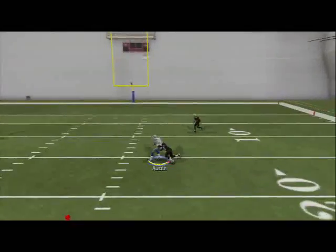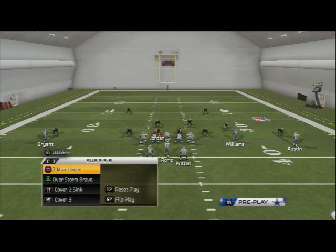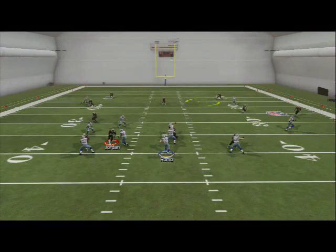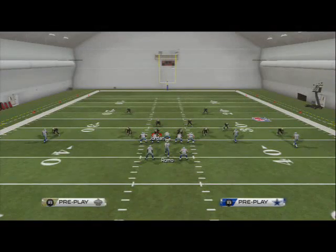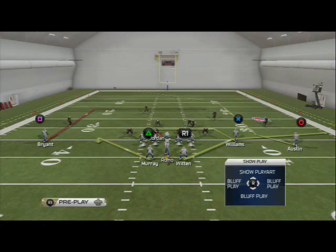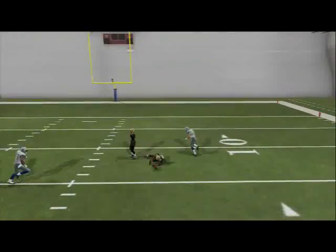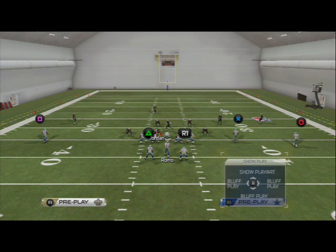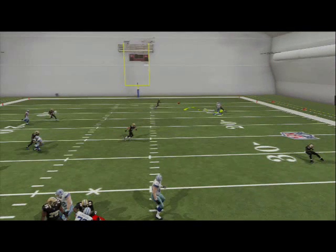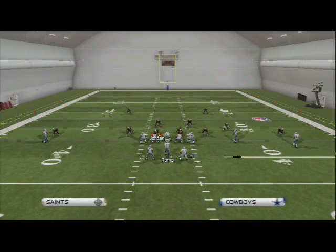Just pass it down on the inside — it'll beat man. The reason we don't always smart route it is because if they're in cover two sink or something, the zones will actually cover because it's a little shallower. You can just fit it in — it's a tough route to stop. If they're sending heavy pressure you need those flat reads to go along with it. This is probably not the best route in the game, but it's still very effective; the only reason it's outside my top five is because it takes so long to develop.